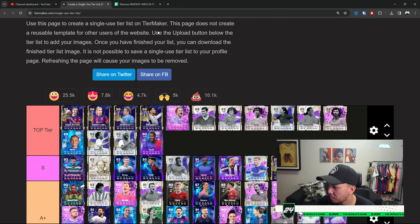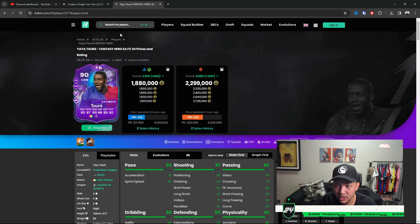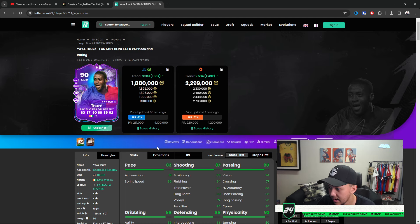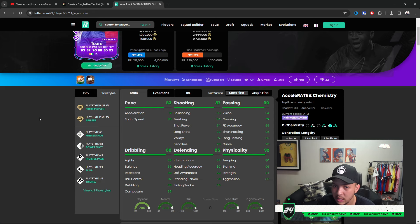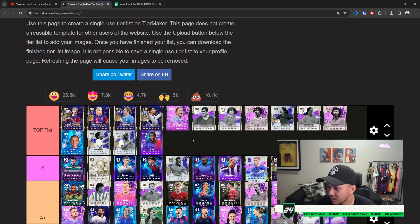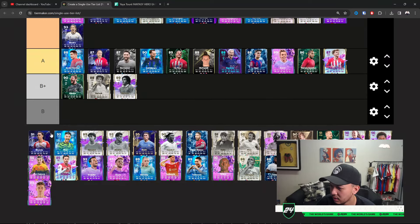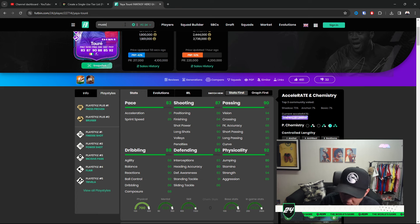Yaya Toure — he's definitely getting Top Tier. He has the increased stats and amazing animations. I've used his 87 but haven't had the opportunity to use the 88 or 90. Don't look at stats — just get this card in your team and you'll see what he does. Very solid card, kind of like a Busquets in his prime. Amazing off-the-ball movement, and on the ball he's just as good.